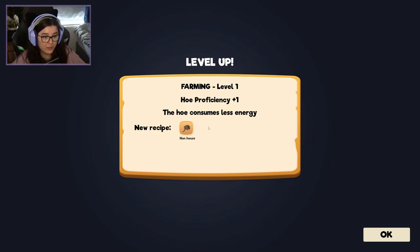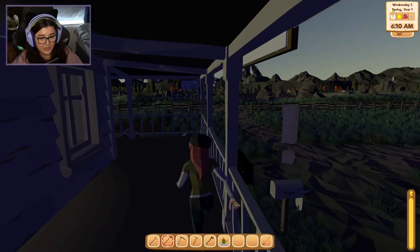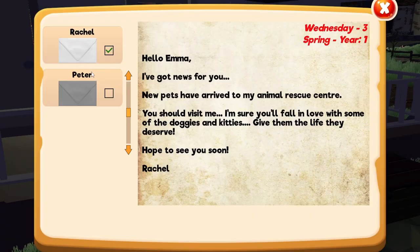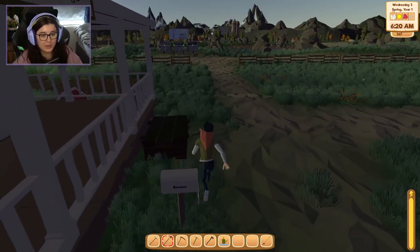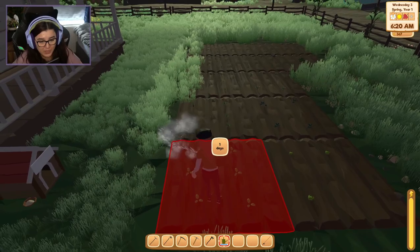I think that's everything for this day so let's get some sleep. We've got farming level one — hoe proficiency plus one, hoe consumes less energy. I like the fact that they tell you what that actually means. And we've got the hen house as a new recipe. The game saves. Some mail from Rachel — 'New pets have arrived at my animal rescue center. You should visit me — give them the life they deserve.'